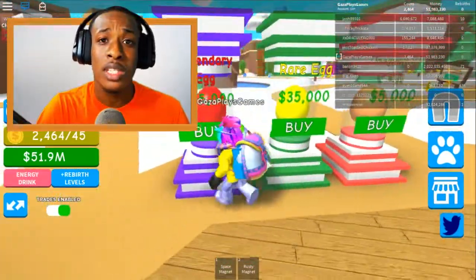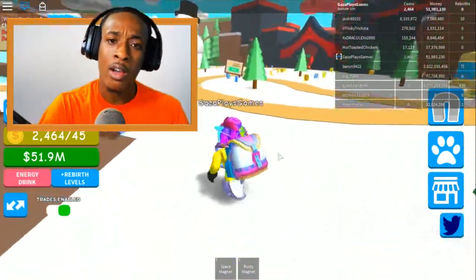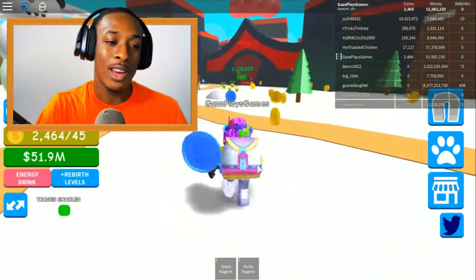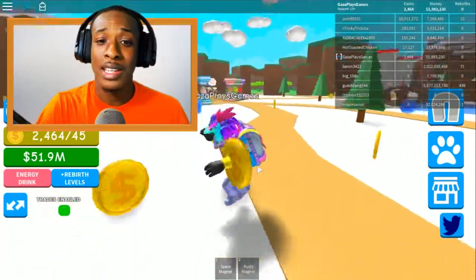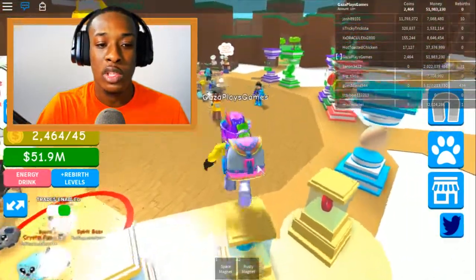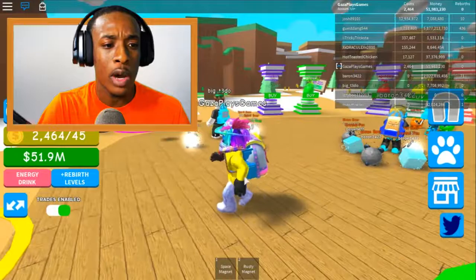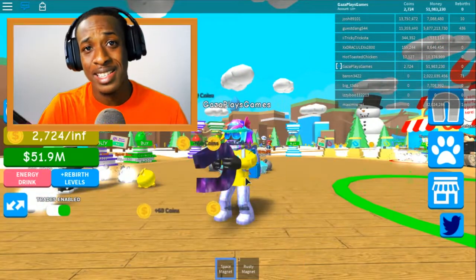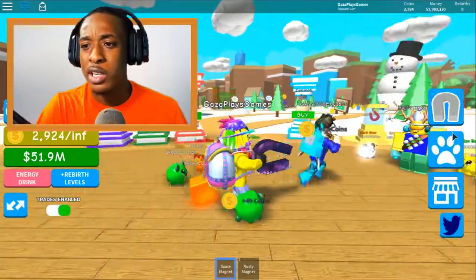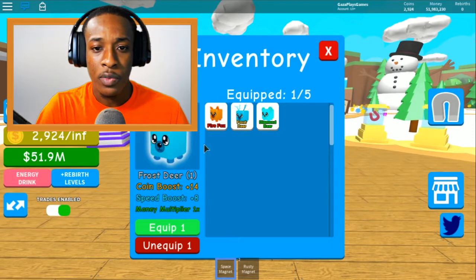We are here in Magnet Simulator - I was going to say Bubblegum Simulator but this ain't that. Our goal for today is to get one of the best pets inside of the game, which costs 50 million. We already have the money - I found up to 51 million - because we got a nasty magnet here, guys. As you can see, we got the Space Magnet, and we need to equip our pets right now.